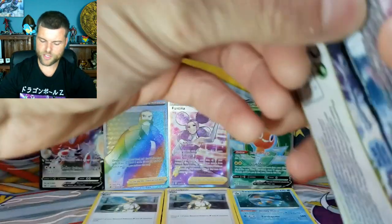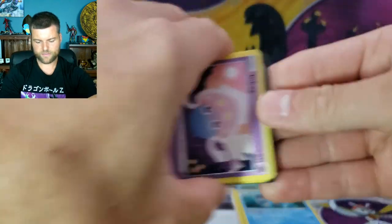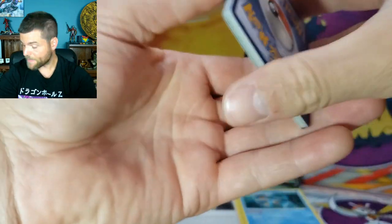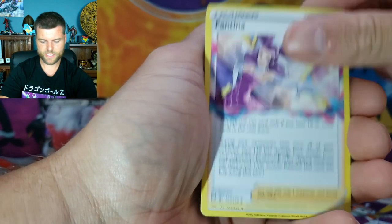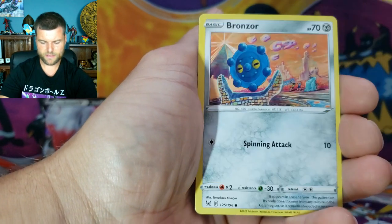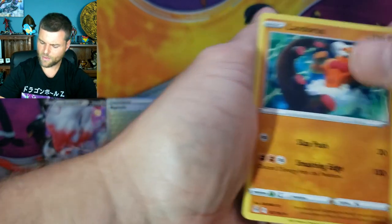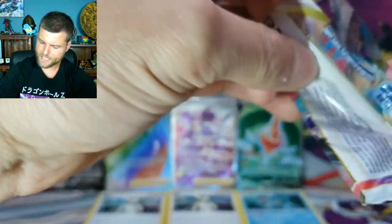Come on — we want that Trainer Gallery! I want to see Pikachu, alternate arts, anything in the Trainer Gallery. That's a lot of packs — we've opened up a lot of packs so far and still just one Trainer Gallery card. We got Tina, Gift Energy, Inkay, Jynx, Bronzor, Reverse Holo Lickilicky, and Non-Holo Landorus. I know we just pulled a rainbow, but we still need to keep the pull rates up.